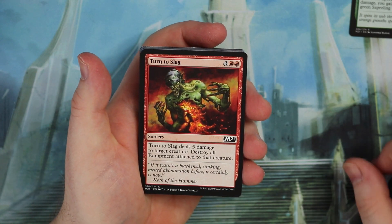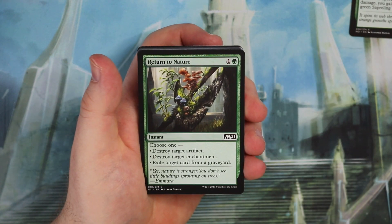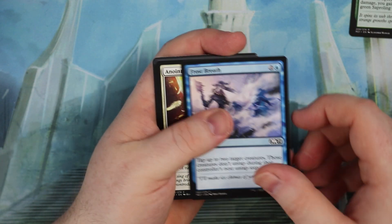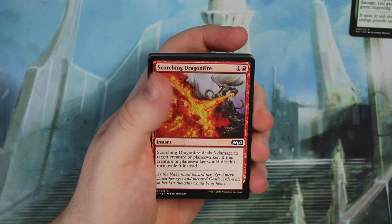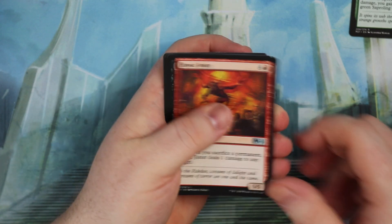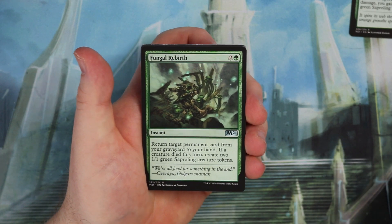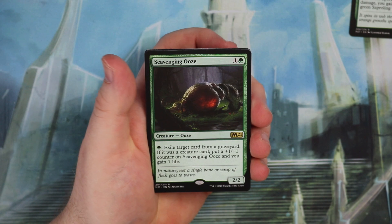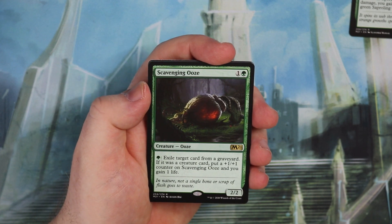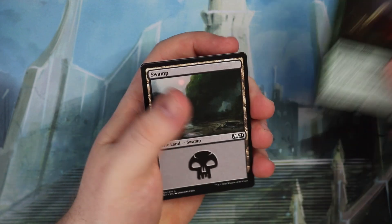Pack three: Dub, Turn to Slag, Spine Megalodon, Blood Glutton, Return to Nature, Burn Bright, Prismite, Frost Breath, Anointed Chorister — from the old Bowser decks — another Scorching Dragonfire. Our uncommons include Havoc Jester, Pestilent Haze — which I think will see play later in Standard once Uro rotates — Fungal Rebirth. And we get another green rare: Scavenging Ooze — a very nice card that exiles creature cards from graveyards, puts a counter on itself, and you gain one life. Three green rares now.